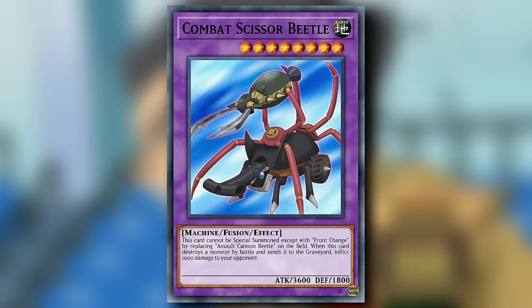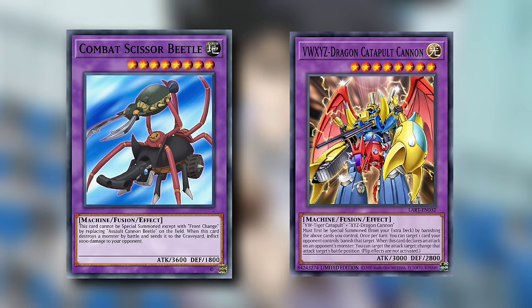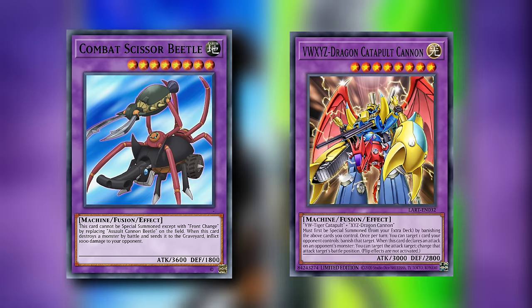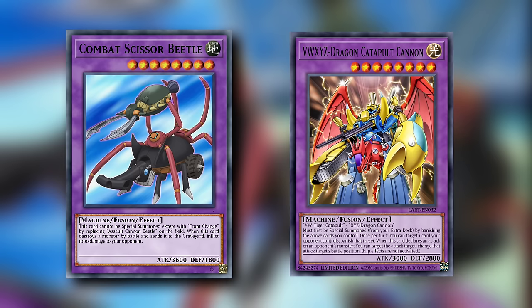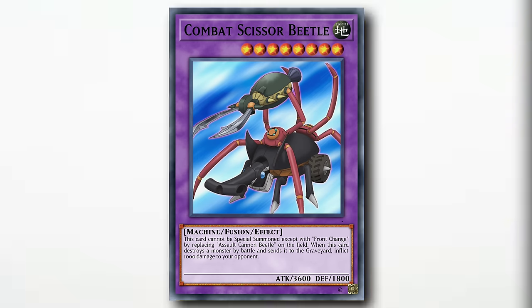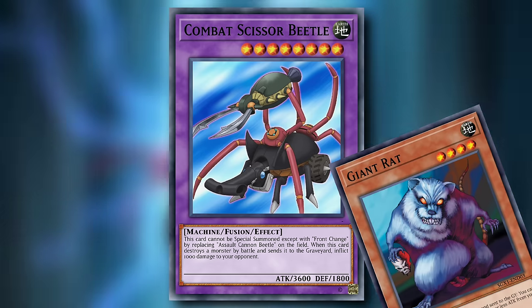It is certainly easier to bring out when compared to VWXYZ Dragon Catapult Cannon, but it also isn't offering much of anything better or game changing. You're swapping the BLS effect from Dragon Catapult for a barely noticeable stat increase and some additional burn damage. That said, things like this do make me wish we could retroactively add cards and archetypes to legacy formats like Goat and Edison, because the Beatron archetype may have performed exceptionally well during those formats. At least back then you wouldn't get laughed at for sending a giant rat to search your union monsters.